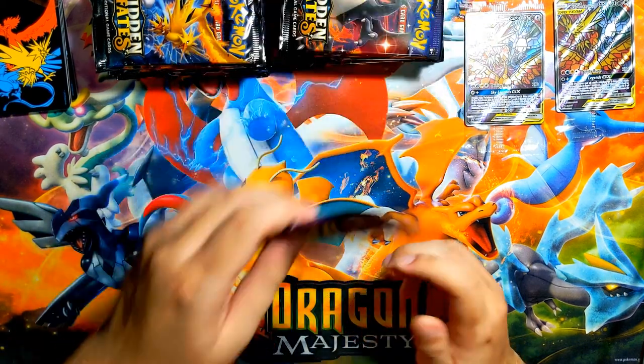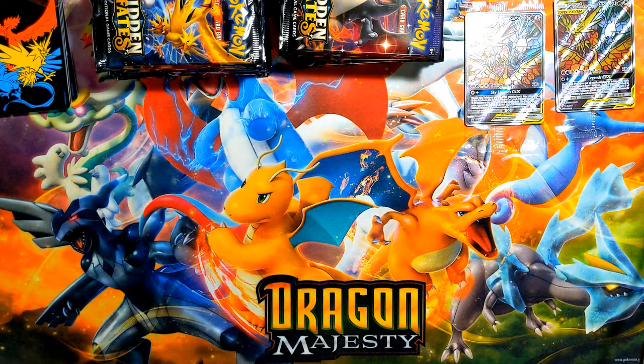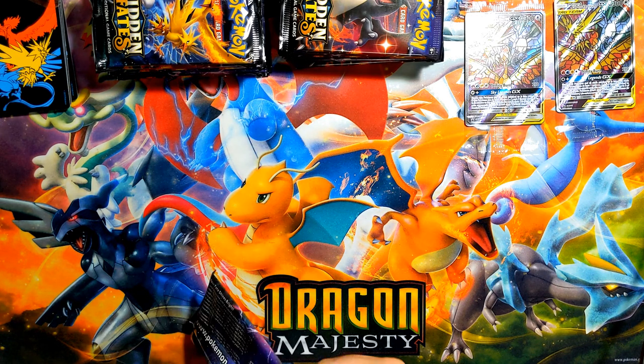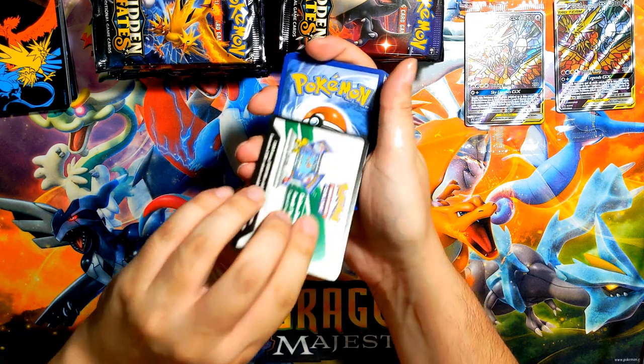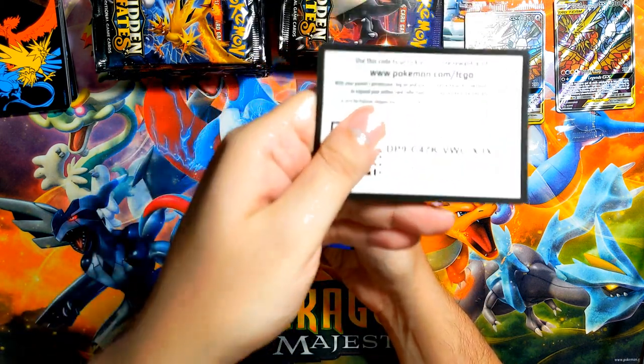Let's start off with this one first. It's a shiny Mewtwo on the box, and wouldn't it be nice if we also got a shiny Mewtwo inside? I'm just gonna try to go as fast as I can because it is 20 packs — that's quite a bit. Alright, so a trainer card — this one's for you guys. Use it wisely.